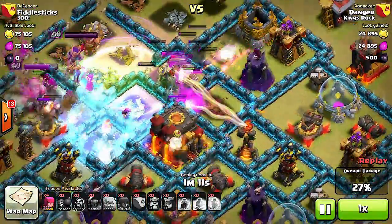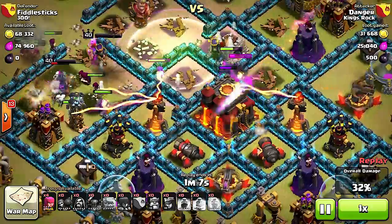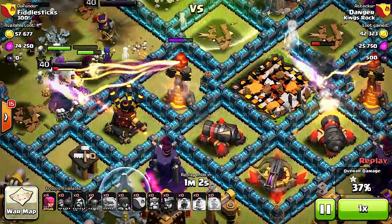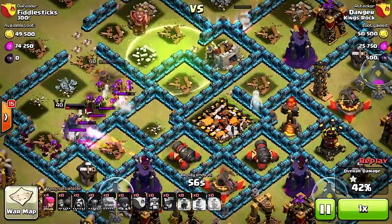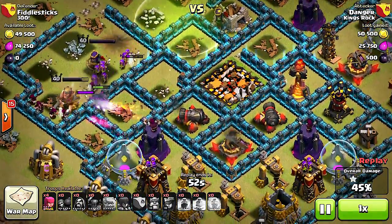The wall breakers are going in to break more walls so the heroes can push through. However, the heroes are going around rather than directly for the town hall. He has a lot of wizards to help clean up, and they take out that infernal tower. Somehow the town hall was gone — I didn't even catch who took it out, must have been a wizard or something.